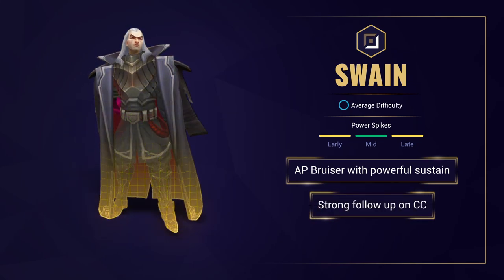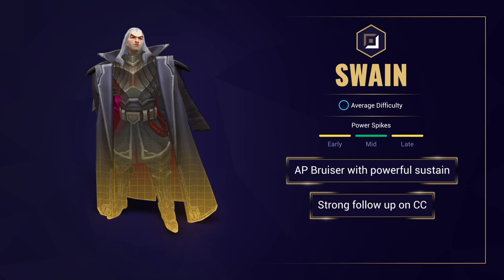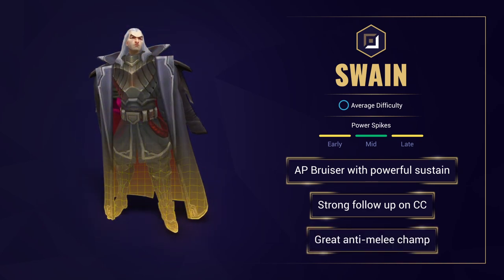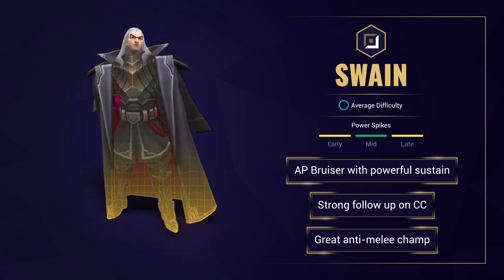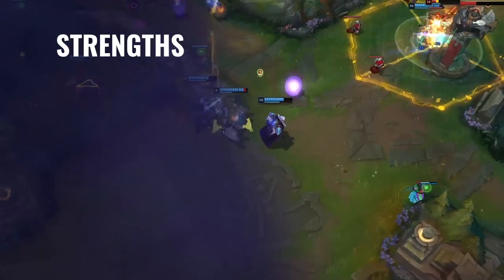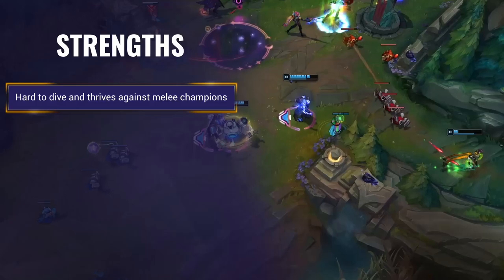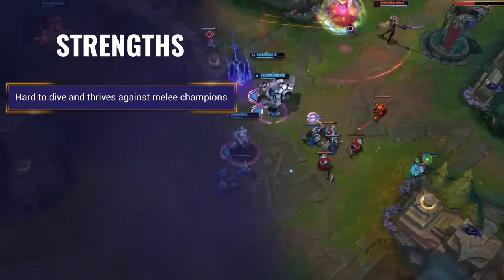Swain is excellent at following up on CC thanks to his passive, allowing him to yank CC targets towards him. Swain is great at dealing with melee champions — between his close range burst damage, ult healing, and Zhonya's, he's able to thrive when up close and personal.